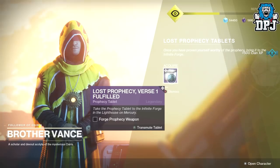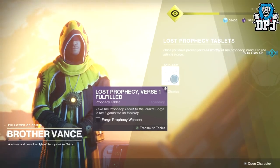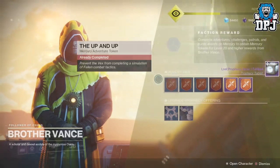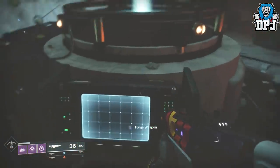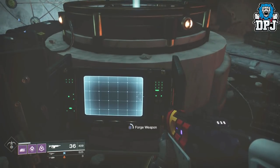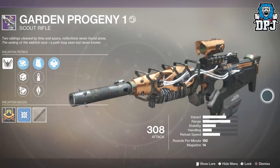Once you've obtained the concentrated radio layering culture, you need to activate it in your inventory. Then take that Lost Prophecy Verse One back to Brother Vance so he can fulfill it for you. Once that's done, head to the forging machine in the Lighthouse and forge your weapon. This will give you the Progeny, which is a scout rifle — not a bad weapon, to be honest.